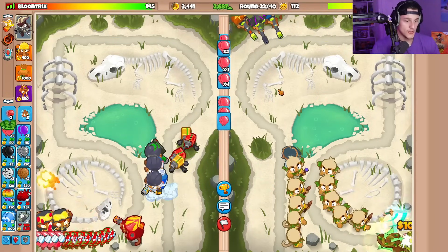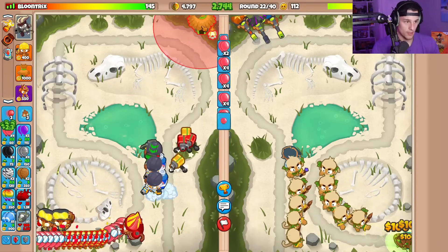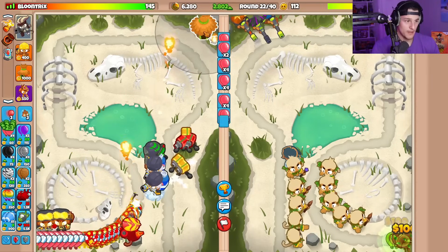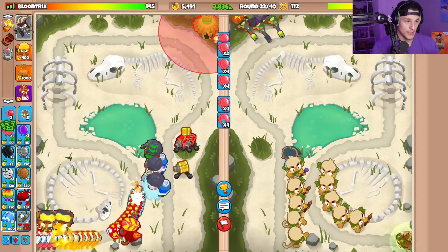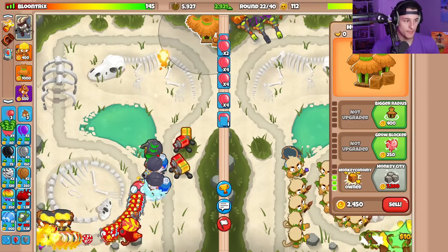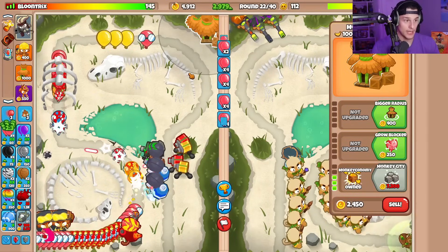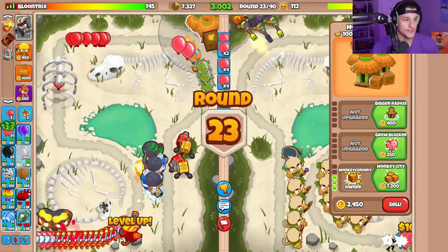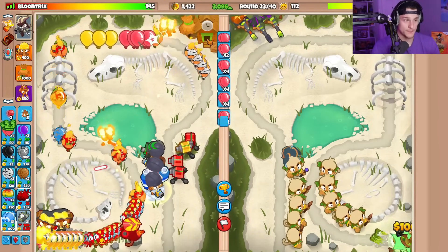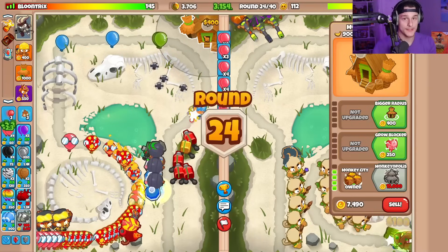I'm going to go with another one of those for better decamo, but also I'm going to start going for a bottom path village up here. This is going to be a village farm, but mainly we want to go for the Monkeyopolis, because once we go for the Monkeyopolis, we'll get even more money from simply ecoing. The Monkey City upgrades would give you more eco from simply ecoing. With me sending these grouped pinks, I would just be getting more eco per set — but now that has changed to the Monkeyopolis, the tier 5.